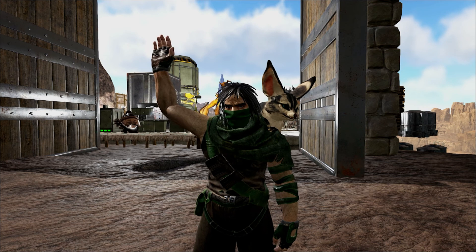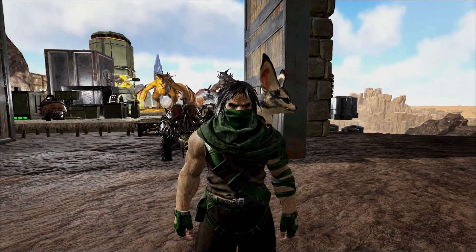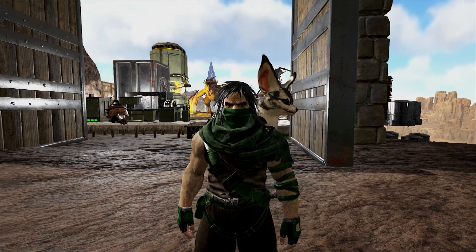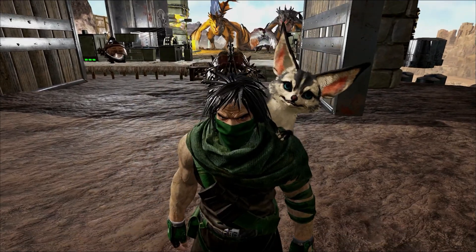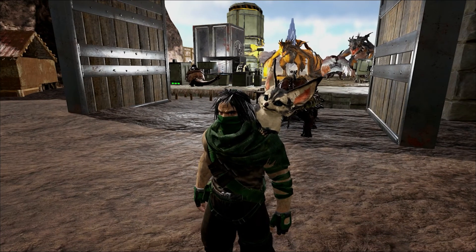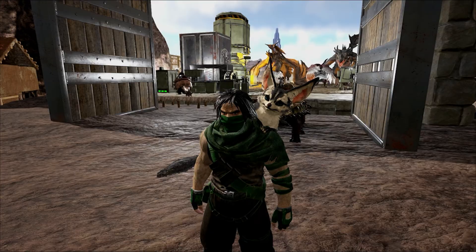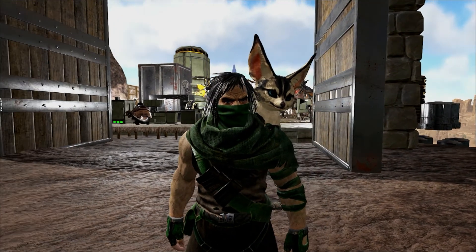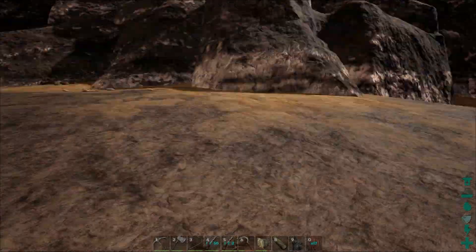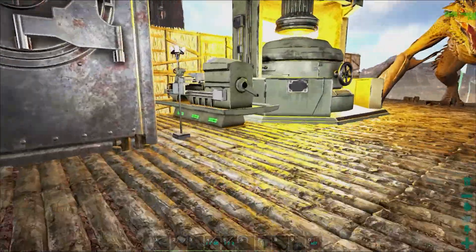Hey everyone, I'm Raleigh here, and welcome to another episode of Ark Scorched Earth here on the Molten Iron Server. Yesterday we went out and took out some death worms with the pack, and today we are cashing in on that. You can see behind us we are at the forge. All of the chitin and keratin we've got is in the chemistry table with some rocks right now, making us up some cementing paste. We've got the metal forge going over there because we are making some metal, and today we are going to graduate to some higher electronics.